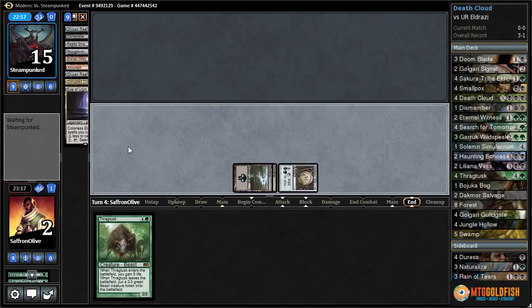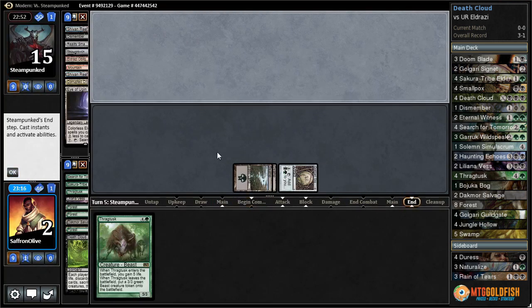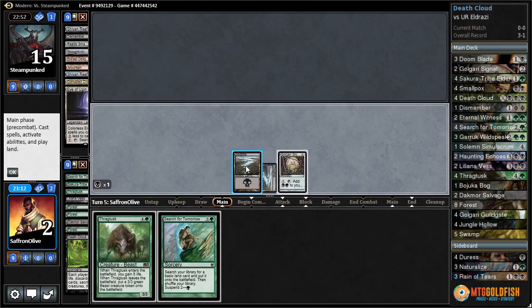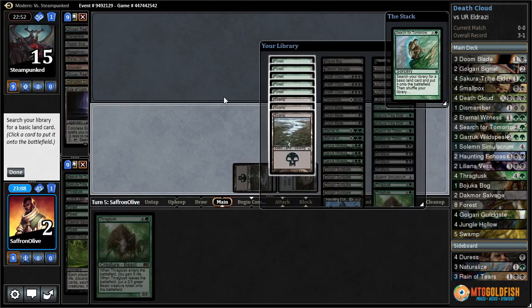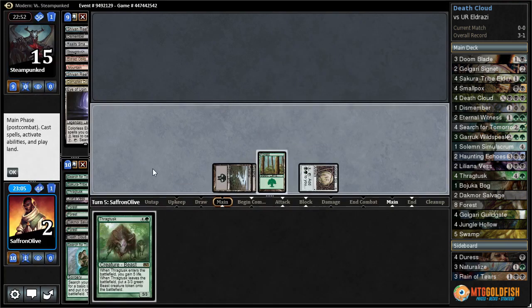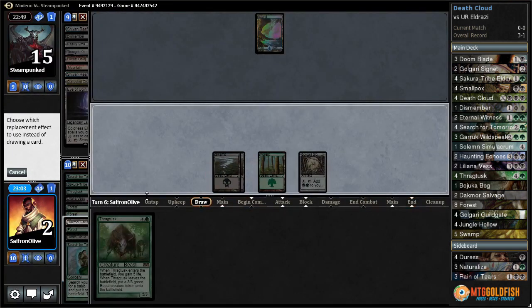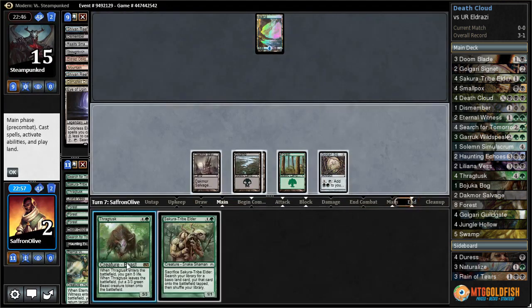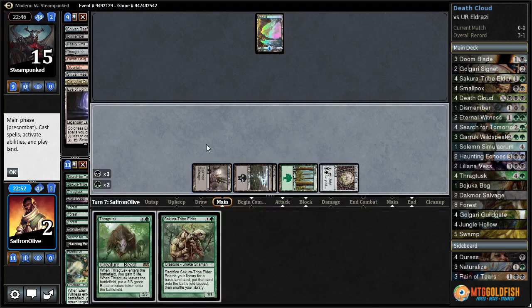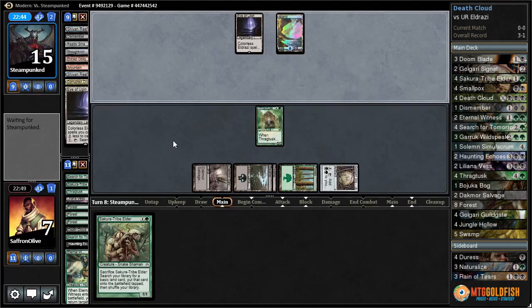We just want to get to playing Thragtusk — opponent has nothing. We are not going to dredge. Search for Tomorrows is good, we get to cast that, get a forest. We might just dredge Dredge More Salvage because it guarantees Thragtusk the next turn. Then we get Thragtusk, go back up to seven, and put down a three-turn clock. Feeling good — Death Cloud is a real card.